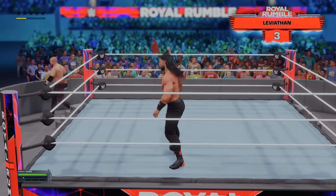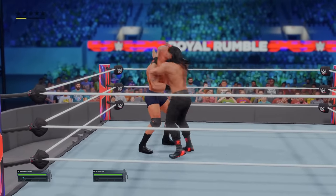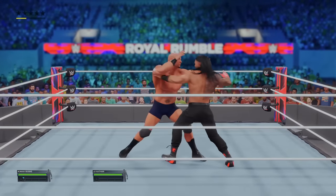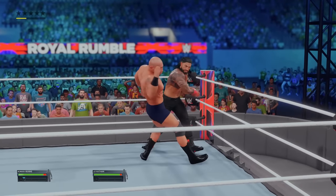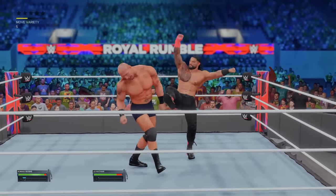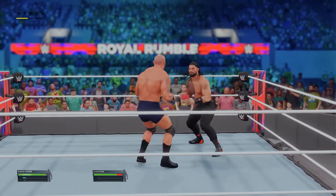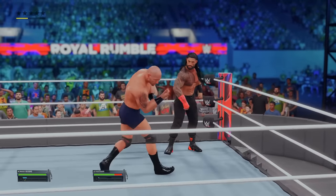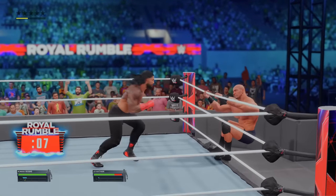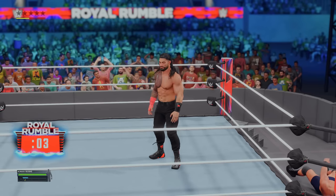At number 3, it's the Leviathan — if you don't know who this is, this is Batista, the OVW version. I completely forgot about this Batista version. He's got us in the corner, but we counter. Big boot to the face of the Leviathan. Everybody's just countering his grapples, probably because it's a 30 overall. But Roman Reigns eliminates two in a row!